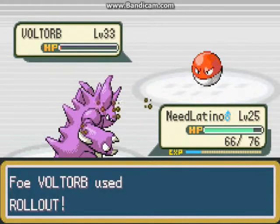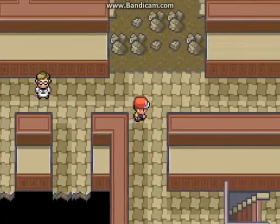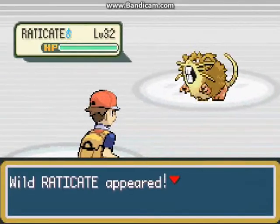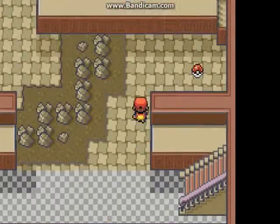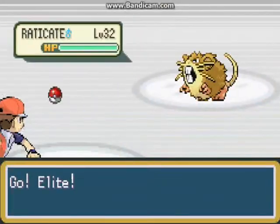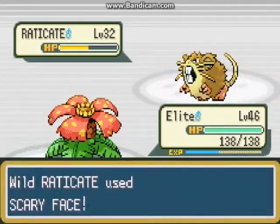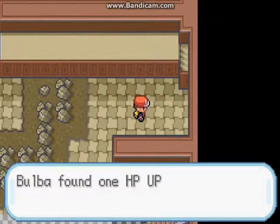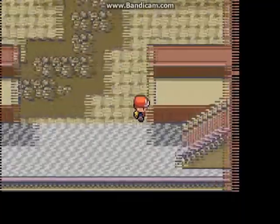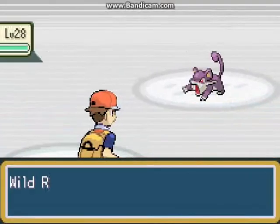That was pretty good. I'm gonna start leveling up my Nidoking a bit for my own purposes. Just keep on using Return — and the enemy has an Oran Berry. I wish I could take that from it; I should teach one of my Pokemon Thief just to steal all these berries. HP Up — that's cool, too bad it isn't a PP Up. Let's keep going.